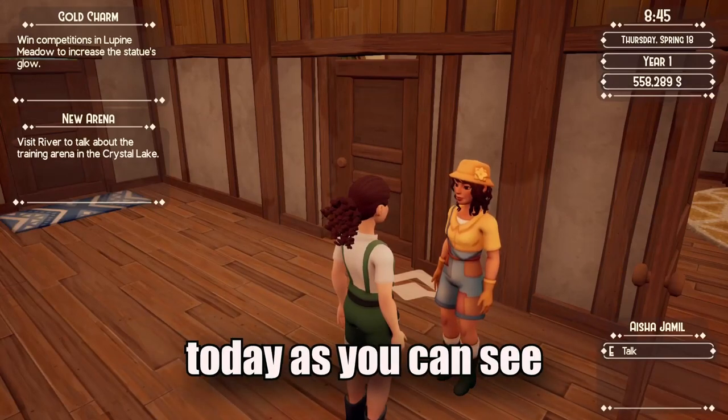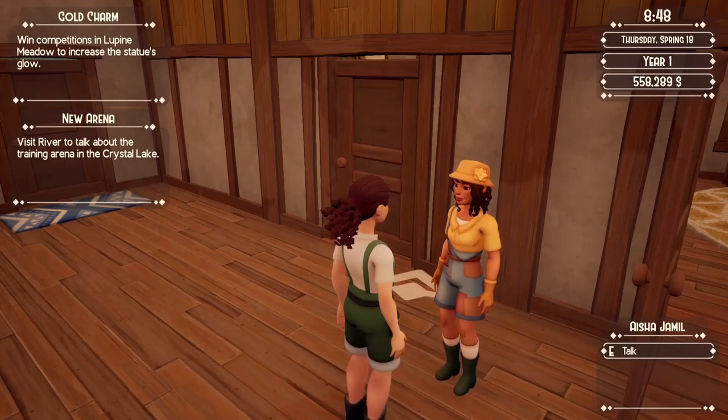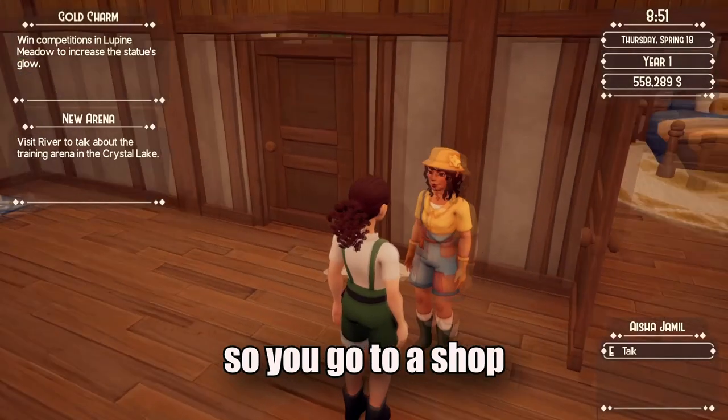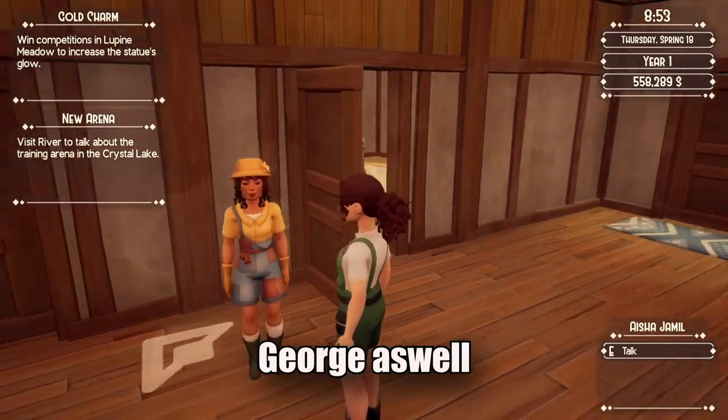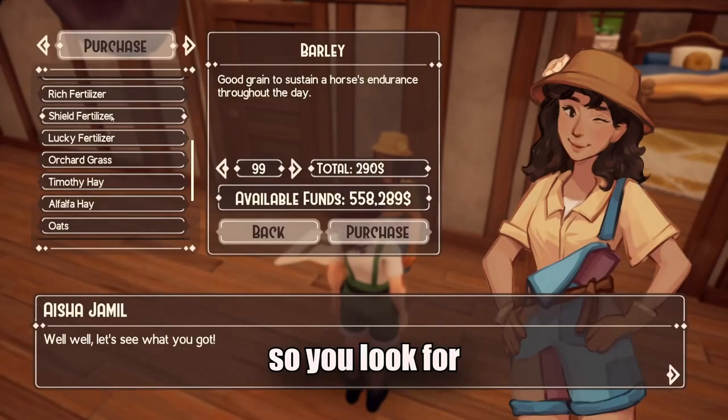I found this money glitch today. As you can see, my funds are five hundred thousand — like half a million. I want to show you how to do this. You go to a shop; you can do this with George as well if you don't have Aisha yet.